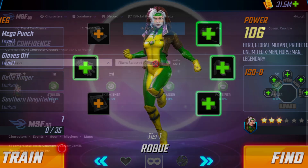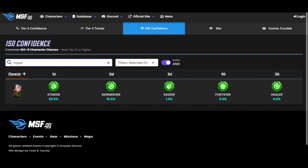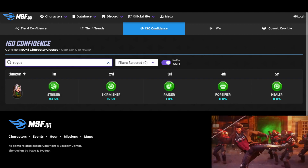I've gone over there to take a look at what everyone's doing for Rogue in Marvel Strike Force. And as you can see, 83.5% of people have gone for Striker for Rogue in the ISO 8 classes. So that is what I recommend that you do based on what everyone else is doing. If you've got something you're going to do differently, please let us know in the comments and let us know why. Obviously we all play the game differently and it's nice to find out what everyone else is doing.